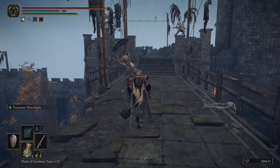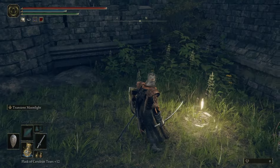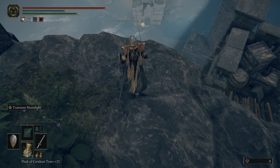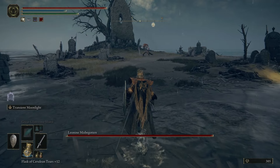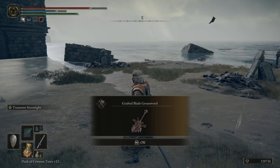Past the pumpkin head, take a right and go up this ladder. Make your way across the top of the castle, drop down and hit the site of grace. From there you basically just want to make your way down as much as possible — you can see the boss room way down there. Keep looking for ways to drop down without killing yourself, and once you make it through the yellow mist door you have a boss to fight and you get your first legendary: the Grafted Blade Greatsword.